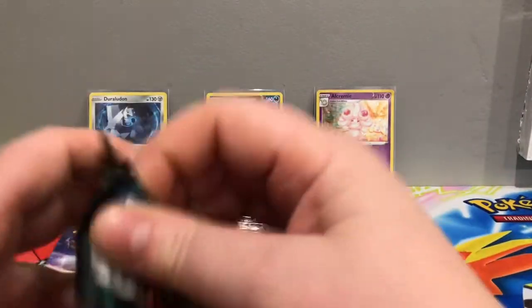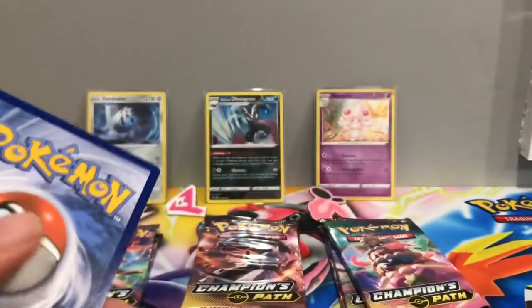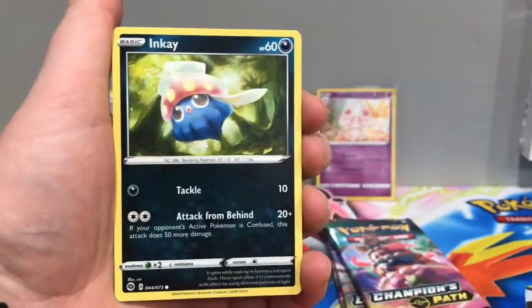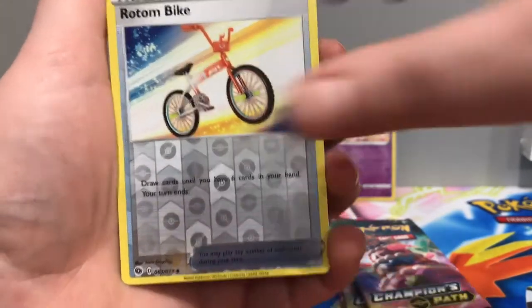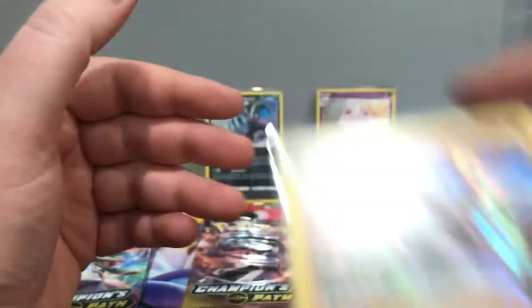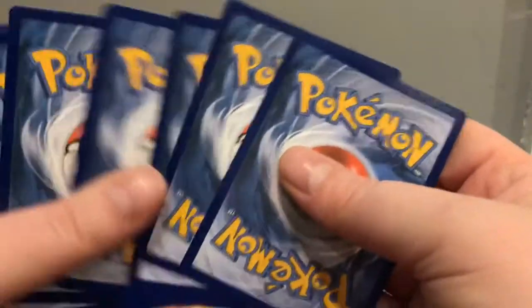We'll start with Duraludon. Pack number one: we have Water Energy, Beedrill, Turfield Stadium, Milo, Rolycoly, Inkay, Nickit, Hatenna, Sizzlipede. Our reverse is an Uncommon Rotom Bike, and the first rare pull is a Holographic Lycanroc. I haven't been checking the values of these cards because I've ended up with quite a few Holographics. In this set, Holographics are basically the regular rares, and because it's a small set, there are lots of extras.